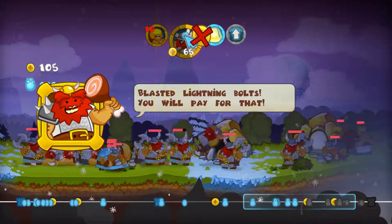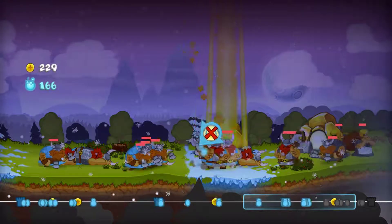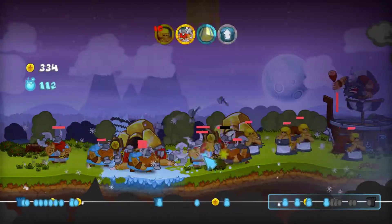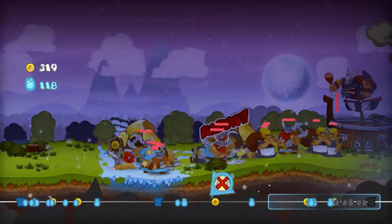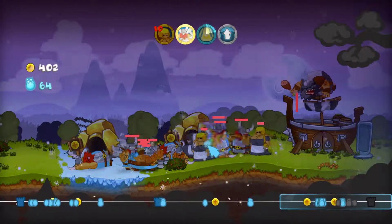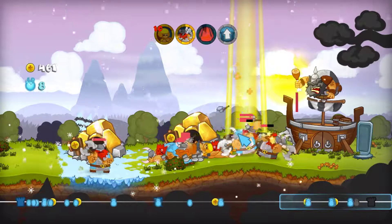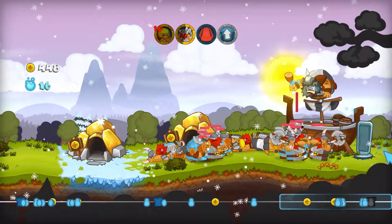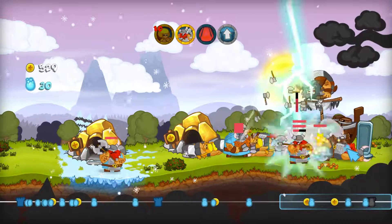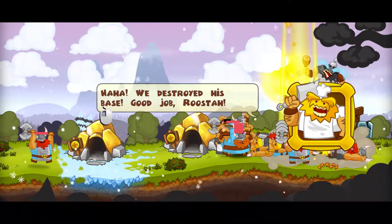Blasted lightning boss! There's a lot of stuff you gotta do to try to keep your troops in good condition. He has another lightning attack — he killed some of my guys. We're approaching in on his base. We're almost right at his base. Not enough mana! Attack! We're right at his base. We destroyed his base. Good job, Rooster.